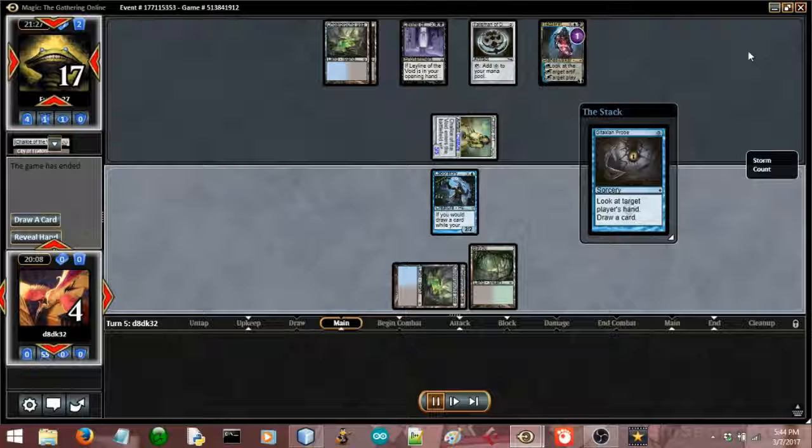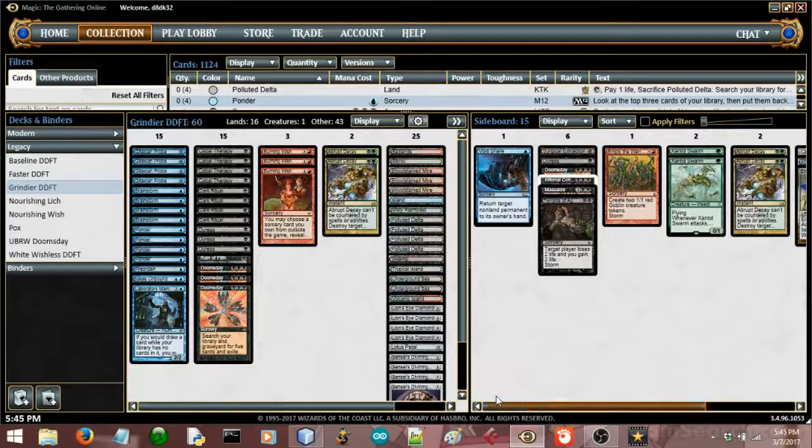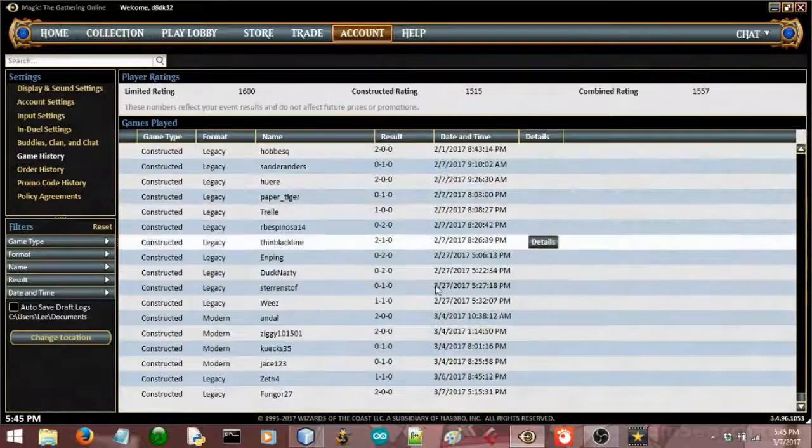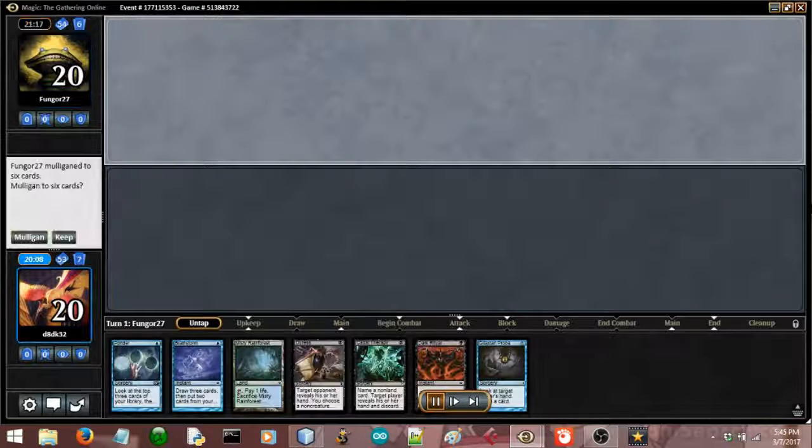For game 2, my sideboarding plan — I wasn't totally sure. I haven't played against a lot of Tezzerator, so I used a very Miracles-esque sideboarding plan where I side out my wishes and bring in a good portion of my wish targets and all of my Abrupt Decays. The idea behind this board plan is that it's a prison deck with Force of Will, or a blue deck with lock pieces, which is sort of what Miracles is like — because they have Counterbalance instead of Chalice. When I actually did my sideboarding, I probably should have brought in my Void Snare, because I didn't realize the guy had Lodestone Golem in his deck, which I probably should have known. But it ended up being okay.